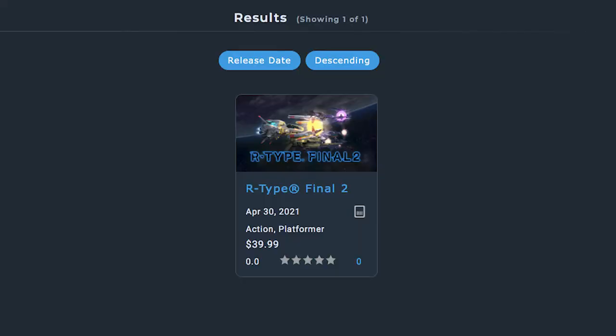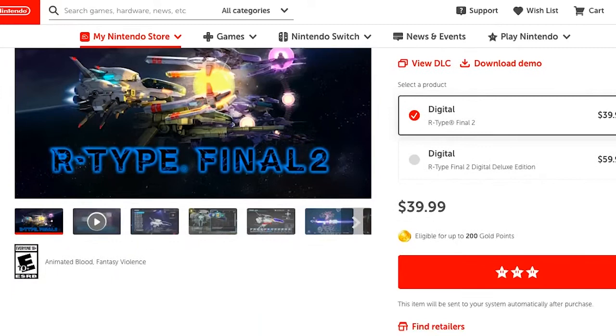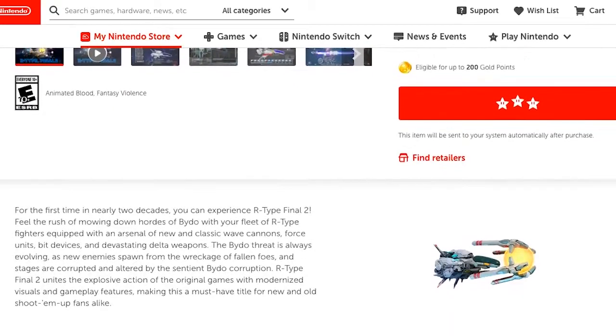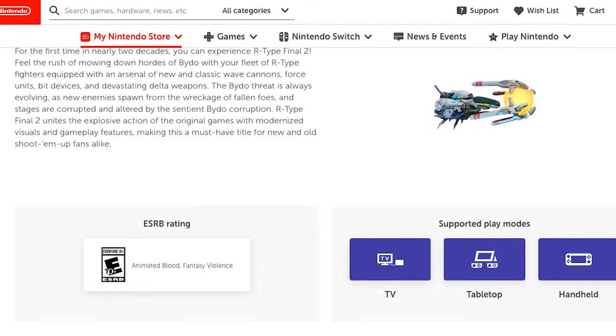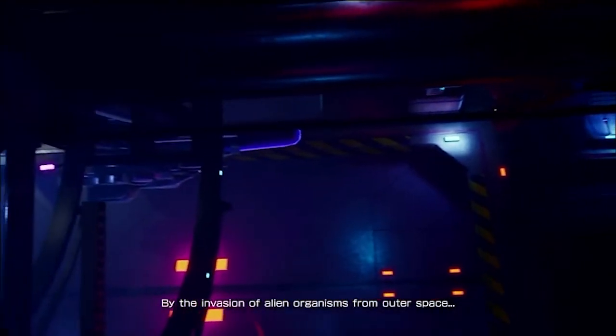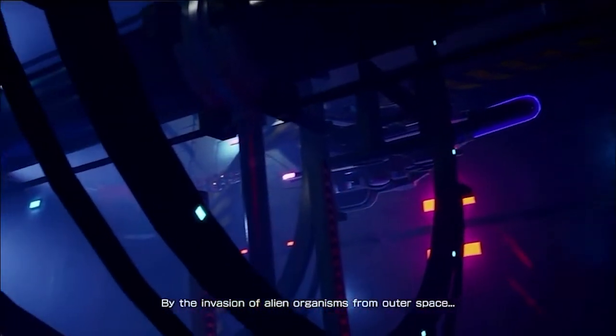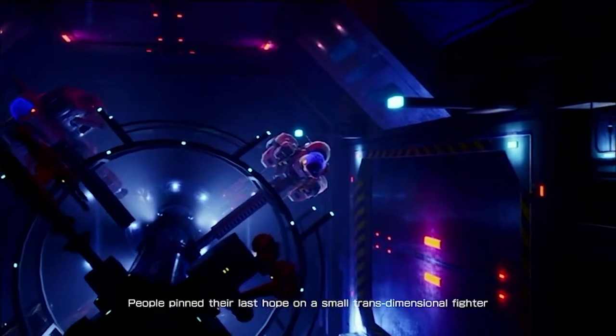Next up is R-Type Final 2. I cheated a little bit with this and downloaded the free demo — however, I'm not spending 40 bucks on a game that I have no idea if I like. I'm too broke for that. It seems to be a space-themed shoot-em-up. We'll have to see how it goes. In this game, you are a space fighter trying to protect humanity from aliens in this arcade-style shooter. This type of game isn't necessarily my cup of tea, so take my first impressions with a grain of salt.